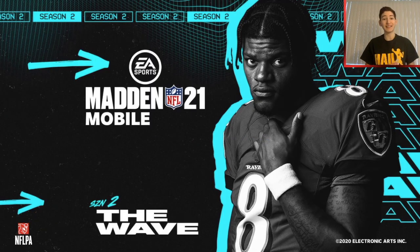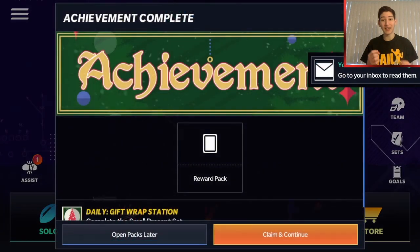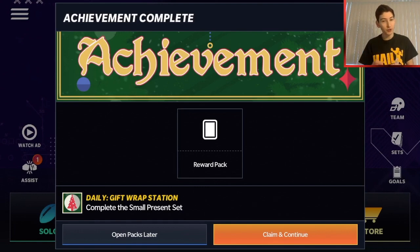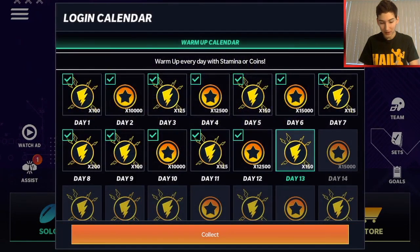Hey, what's up guys, welcome back to the channel. Today we've got the Christmas presents for Ultimate Freeze opening up. Going into the game right now to open them up. I've got the masterful four which is the Randy Moss, I've got the Black Friday present, I think large seven, and then one or two small presents. Hopefully they're pretty good.